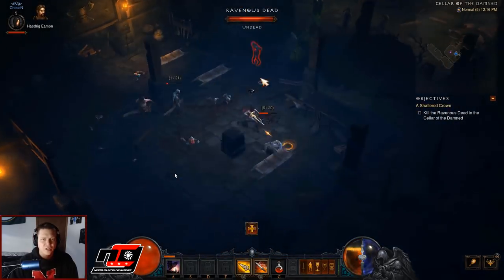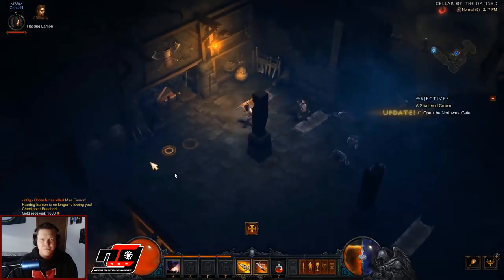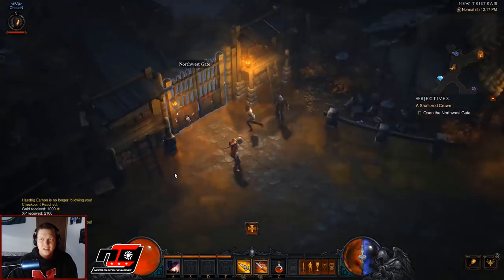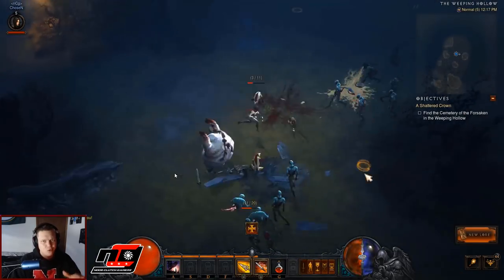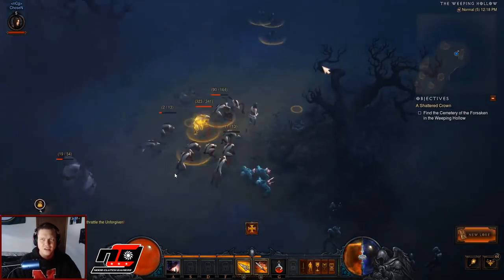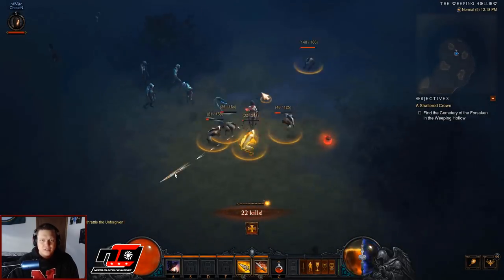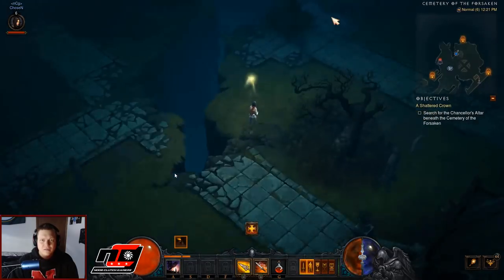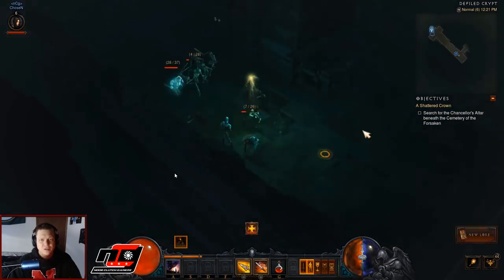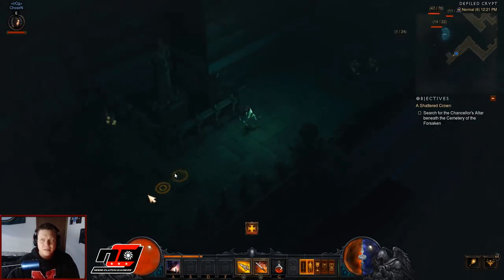Then we've got to go down here to help Hadric. We go down into this cellar, kill a few mobs, and then we have to kill his wife who is now possessed. Then we go back out and the Weeping Hollow is unlocked. We go up to the top right — I believe it's usually the top right in the Weeping Hollow — to find the cemetery, and we make our way up to find that waypoint.